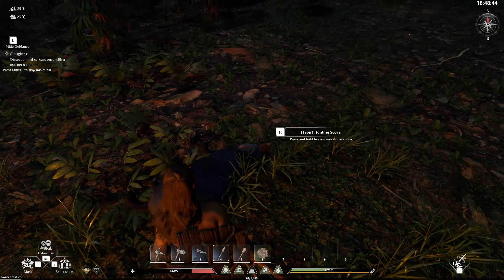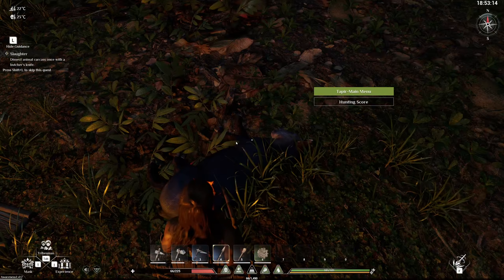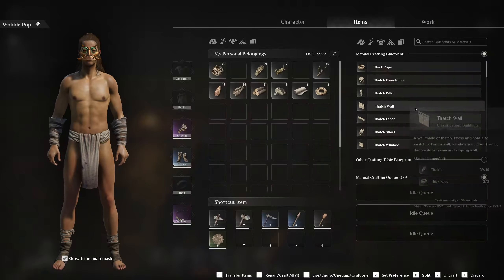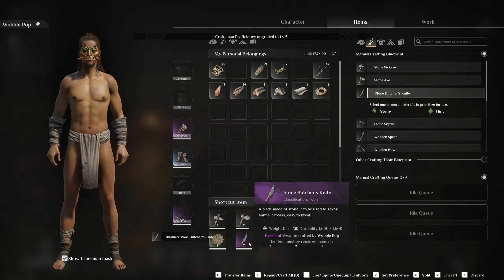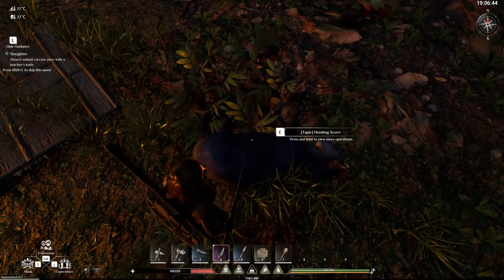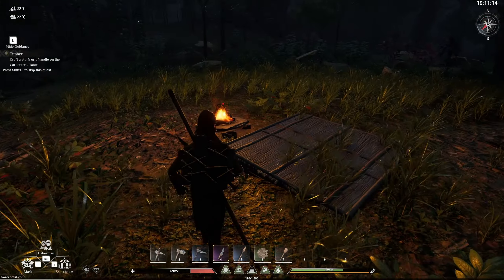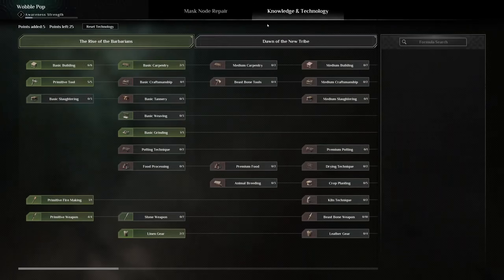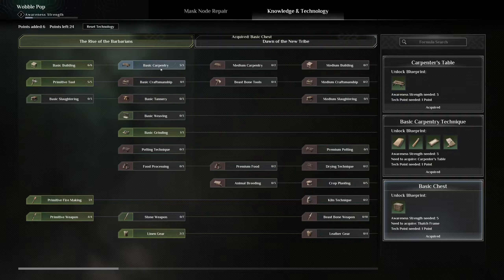I'm gonna die! No pig, no pig, no pig! Okay, holy christ. It's dead — E. Dissect animal once with a butcher's knife. We don't have a butcher's knife. We do now. Oh yeah, just go to town — holy crap! Alright, that's aggressive. Craft a plank or a handle on the carpenter's table. Knowledge and technology — it's already acquired. Basic chest.